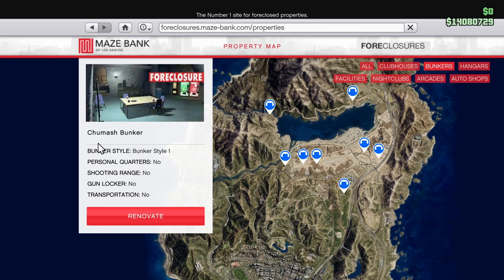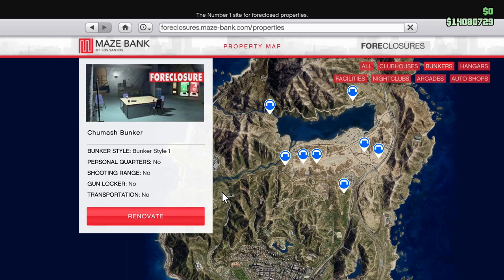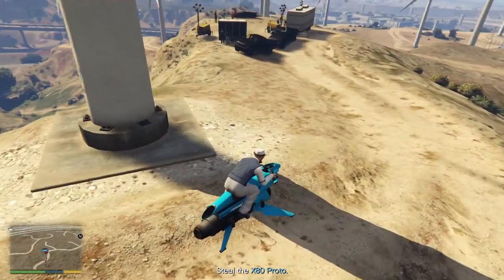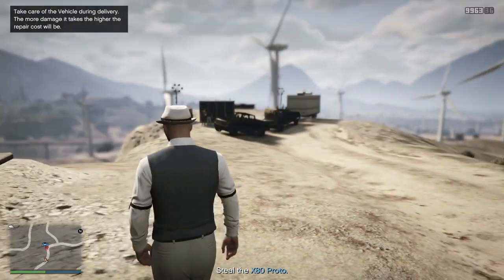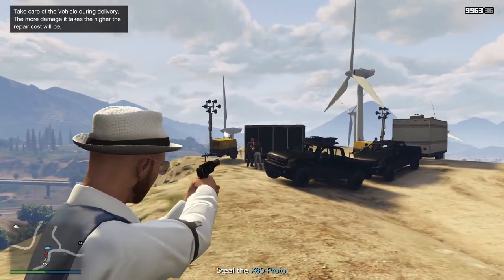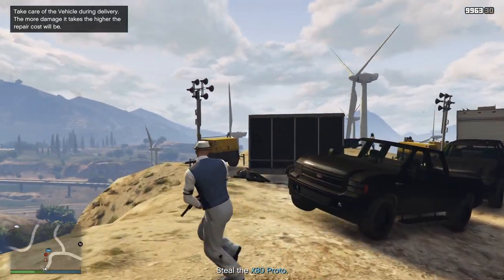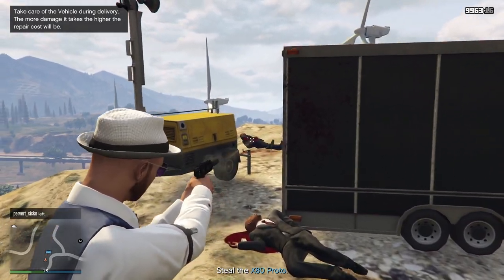The Chumash location isn't that expensive and it's probably the best one. Even though it costs a little bit more, and even if you got the premium edition of the game and the Paleto Bay one is free for you, I would still not recommend buying that one — it's that bad. So save your money, buy the Chumash location that I personally own, and we'll get started on the actual business.